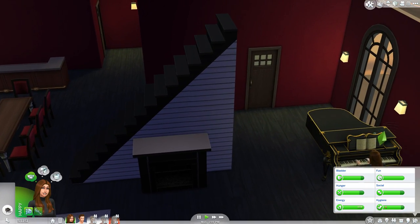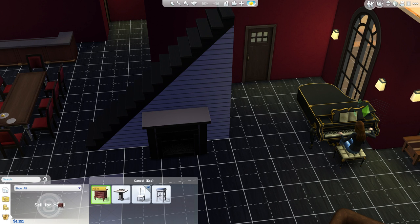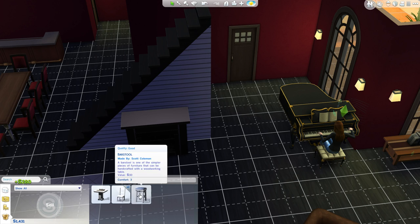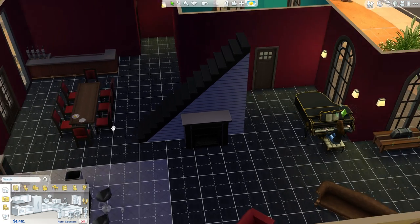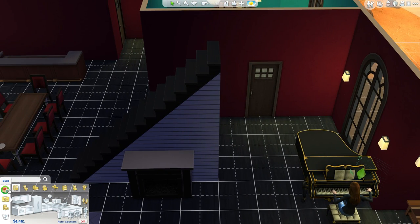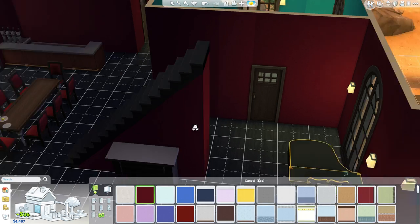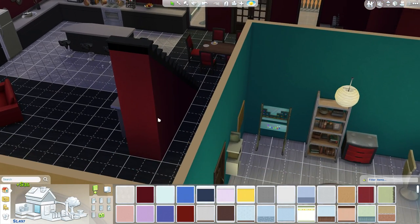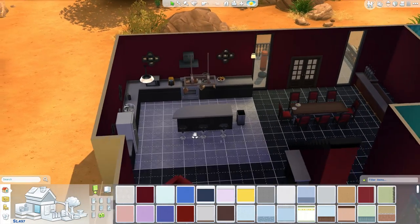I want to change these stairs actually — can I just paint those? Let me find out. Let me sell that, get some money back. Sell the chess table as well — it'll go somewhere, probably in the study. Right, I was going to paint, wasn't I? Can I paint these? Yes — there we go, perfect. That looks a little bit better. Sweet!